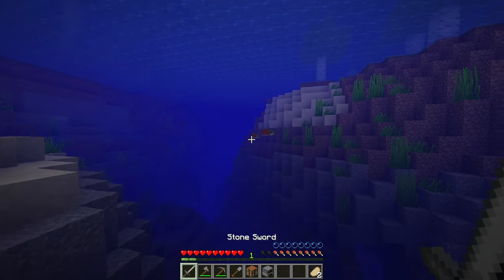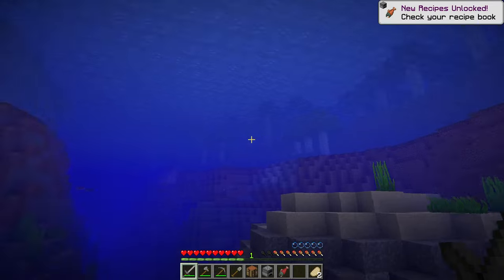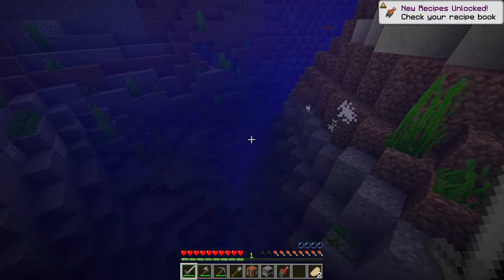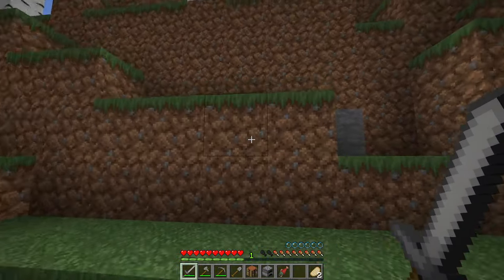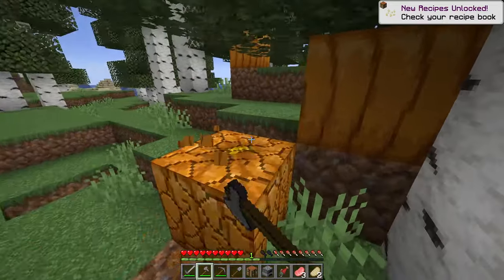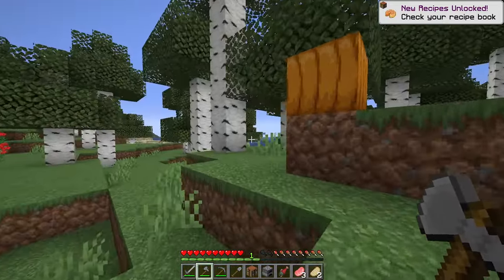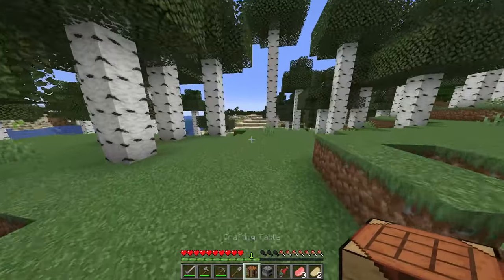We can actually get a bit more food if we kill these fish. Found some pumpkins — we will take these. These are always good to have, especially if I want to make a pumpkin farm, which I probably will.